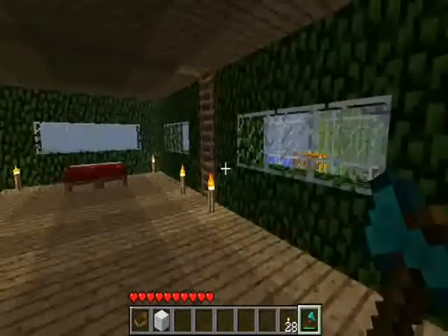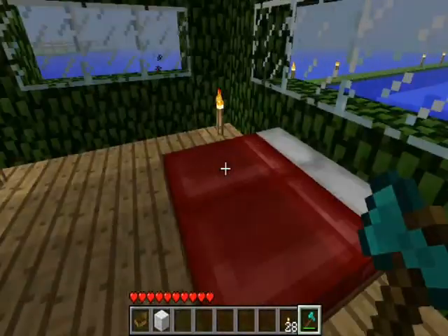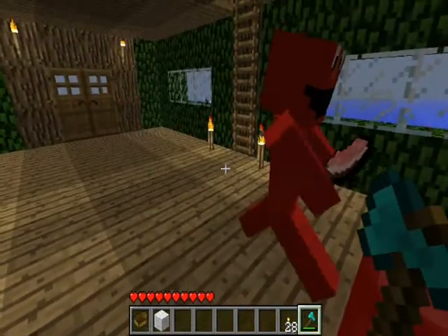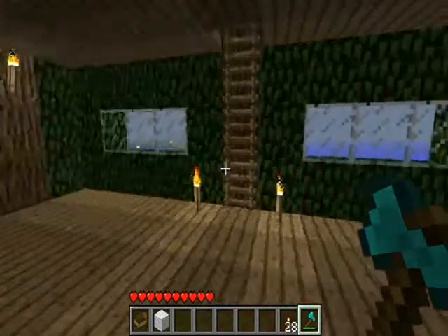We open up the doors and come into the downstairs, which at the moment just has a double bed. That's it really from downstairs — just a double bed at the moment. We're going to put some more stuff in but I'm not sure what.